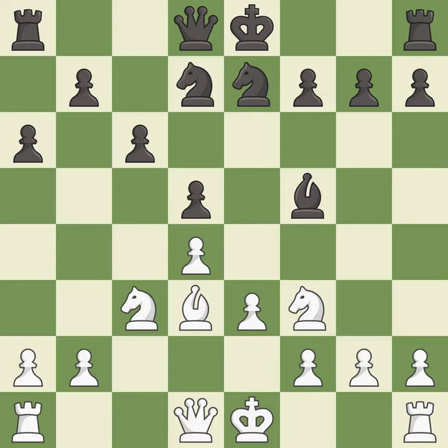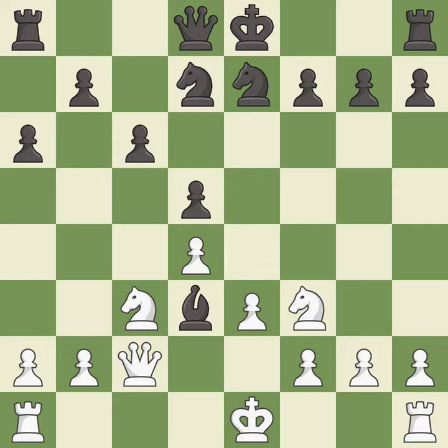This activates a knight by developing it off of its starting square — it is best. This activates a queen by developing it off of its starting square — it is excellent. This maintains the balance in material with a good trade — it is best.